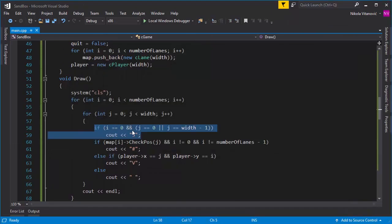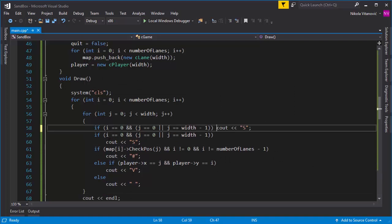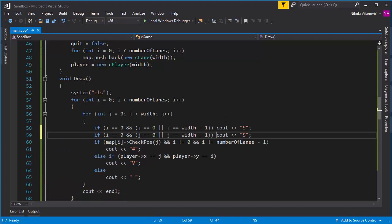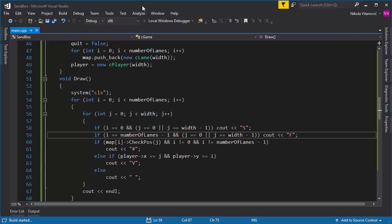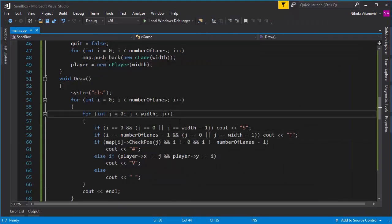To do the same for the end lane, we copy the condition and write it in a single line to save space. Here we use number of lanes minus one, and we print 'F' for finish. When we run it you see the S's and the F. When we go to the F line we spawn back on the start line — we went to the finish, spawned at the start, and then got hit by a car — game over.